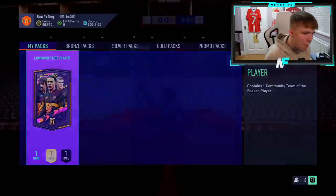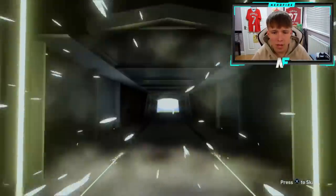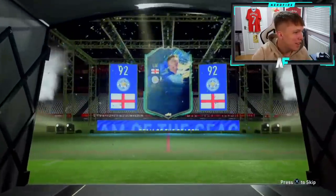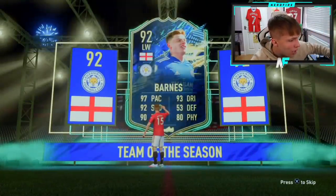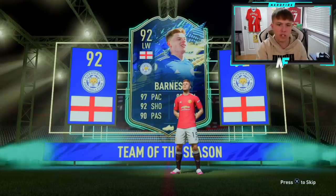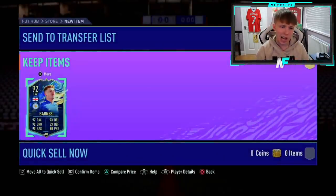All right, here we go. My lad Rhys, number eight. Come on, let's see what he gets. I like to see different nations that we haven't had already. England! Left wing — Harvey Barnes. Yes! England's always a dub. No matter who you get from the England nation, it's a dub. Harvey Barnes — four-star skills he's been upgraded to as well, which is sick. 94 agility, 91 balance. Yeah, I like that card a lot.